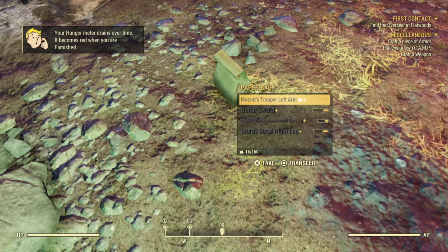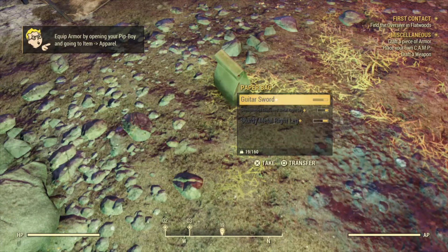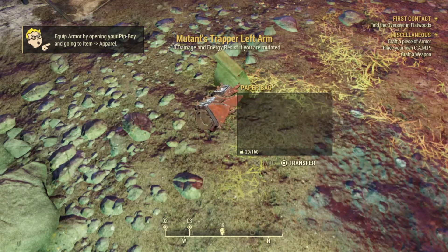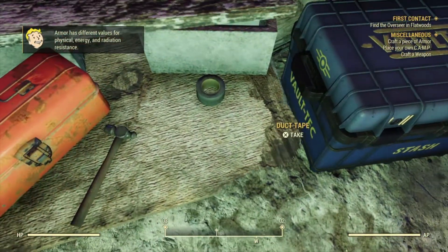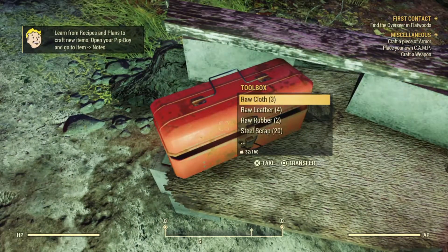See this bag on the ground? Someone left us a gift of supplies they don't need. Let's take these items too. The toolbox has some leather — we can make armor later.